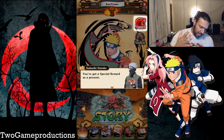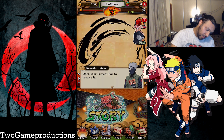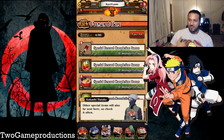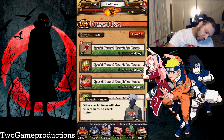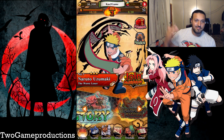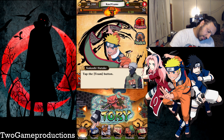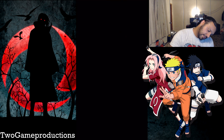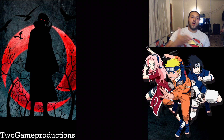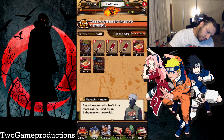You got a special reward as a present — what do I get? Open your present box to receive it. Where's the present box? They give me gifts? I'm going to collect all of them. Other special items will be sent here, so check it often. Let me go ahead and take all. She was in the last mission — let's try enhancing the character. Tap the team button. Enhance. Upgrading characters, enhancing characters. You can add accessories — awesome!